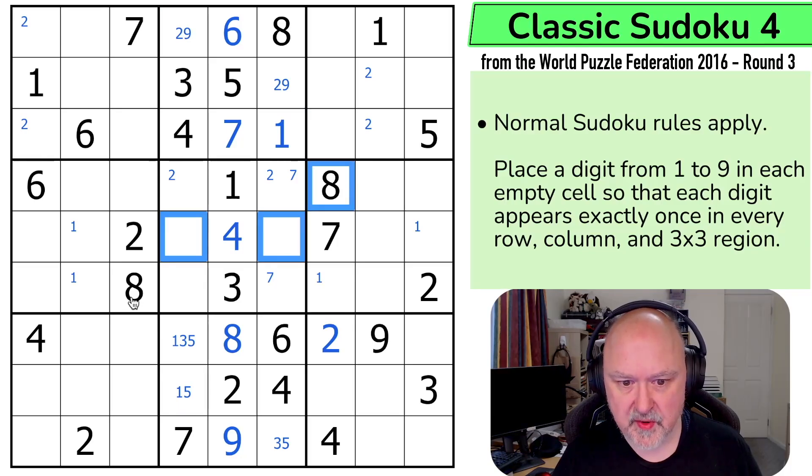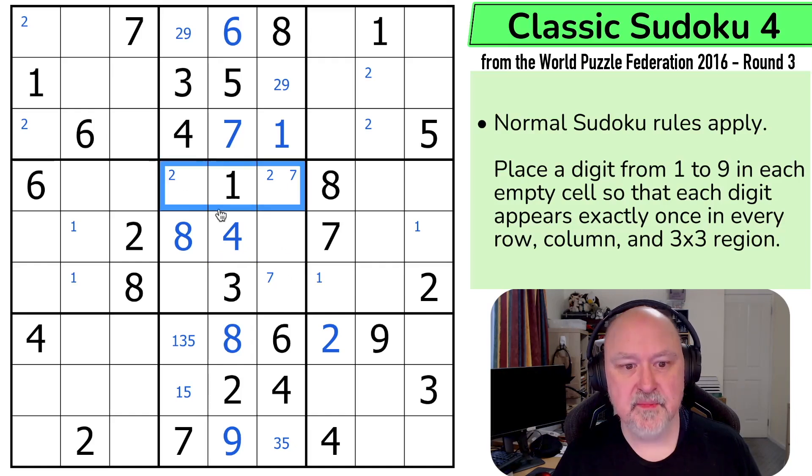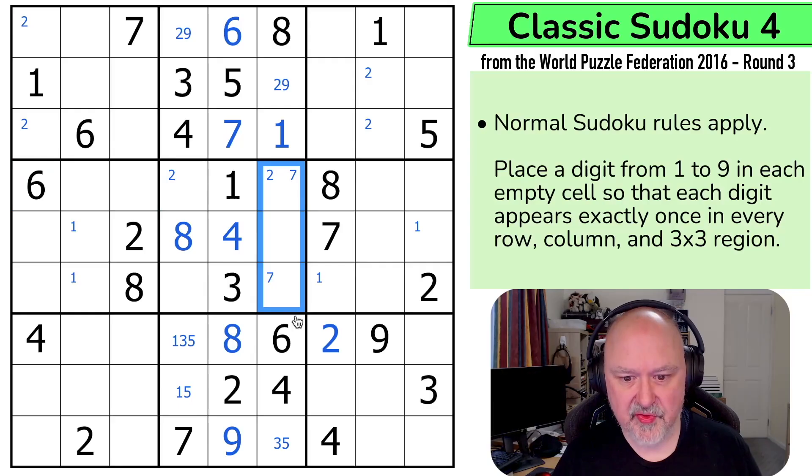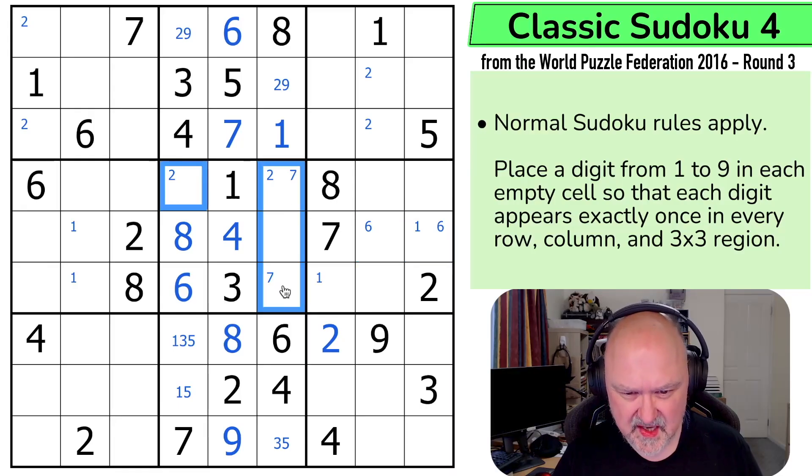8 is in one of those two, but that 8 says not there — that's the 8. 6 can't be in any of those because of that 6, and not there. So this is now the 6, which puts 6 in one of those two. These are 2, 5, 7 and 9.